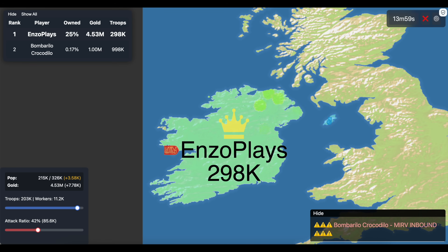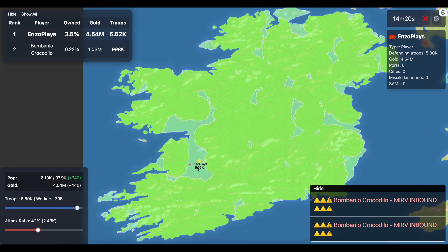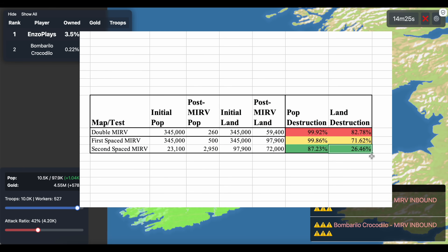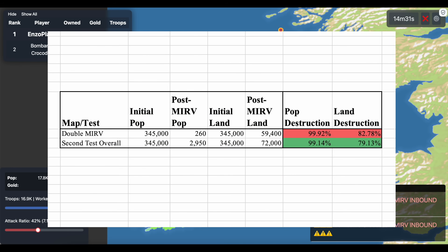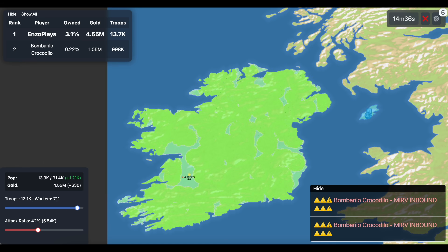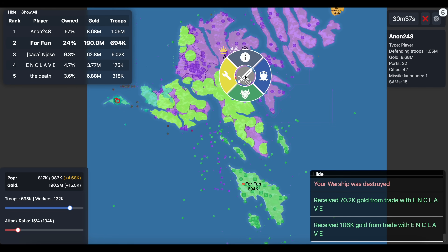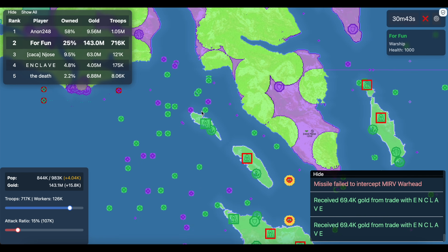Things got confusing with the second test of two MERVs spaced out. The first MERV on the Britannia map did over 70% damage — a 20% increase from other maps. The second MERV only did a small portion of damage, potentially because it was difficult to target all the patchy areas of land left. Overall the results were fairly similar, but there are more questions about why the single MERV did so much damage. This suggests sending two MERVs could be overkill in some scenarios.